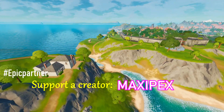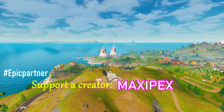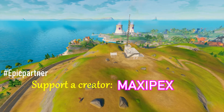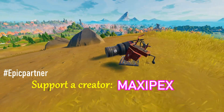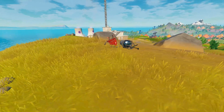You can also easily show your support using the creator code 'maxipex' in the item shop — we appreciate that. In the meantime, we are going to the third location: FN Radio Station. As you can see, this is the exact location on the hill near Craggy Cliffs — easy to find.